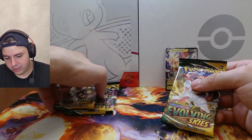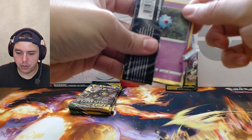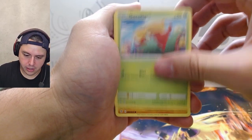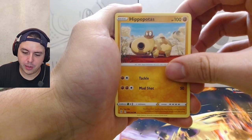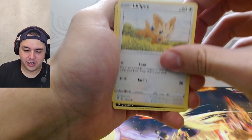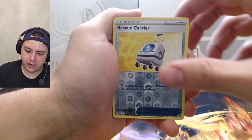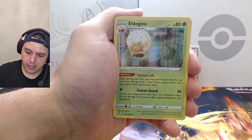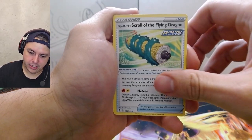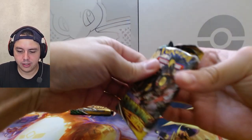We've got four more packs of Evolving Skies — come on, give me something good to add to my personal binder! Wooloo, Goomy, Hippopotas, Lillipup, another Nickit, Rescue Carrier reverse holo, and Eldegoss. Energy, Zinnia's Resolve, Copycat, Scroll of Flying Dragon, and code card. On to the Umbreons!